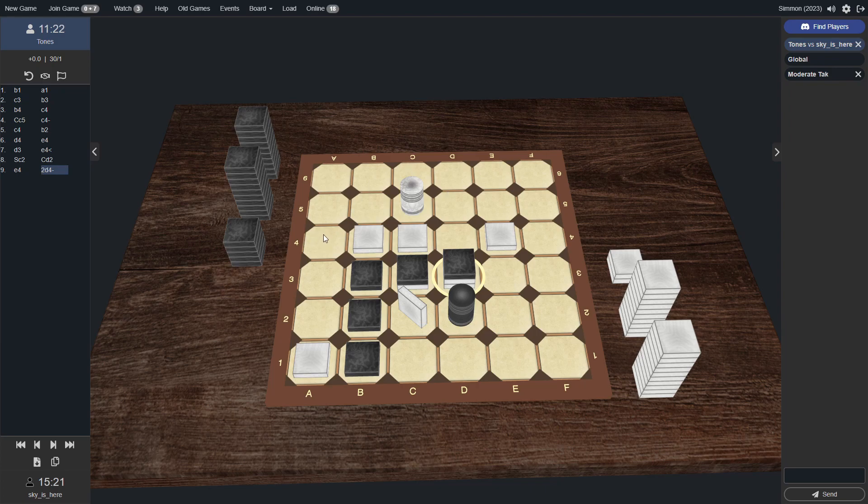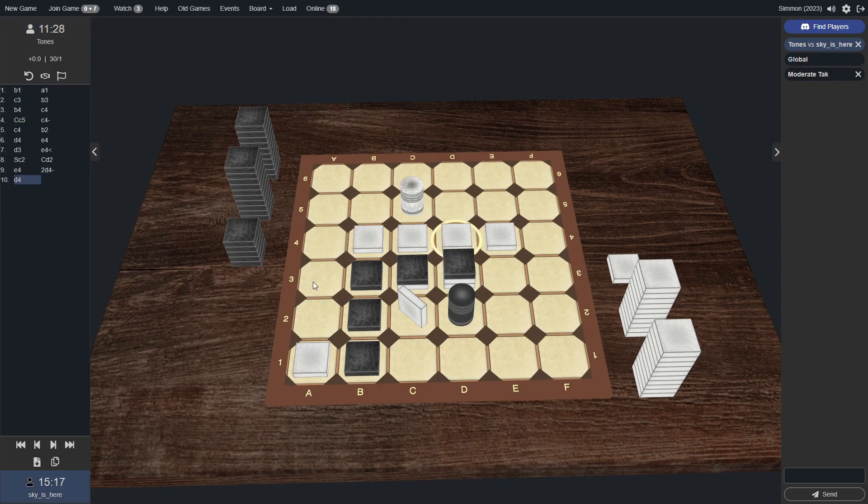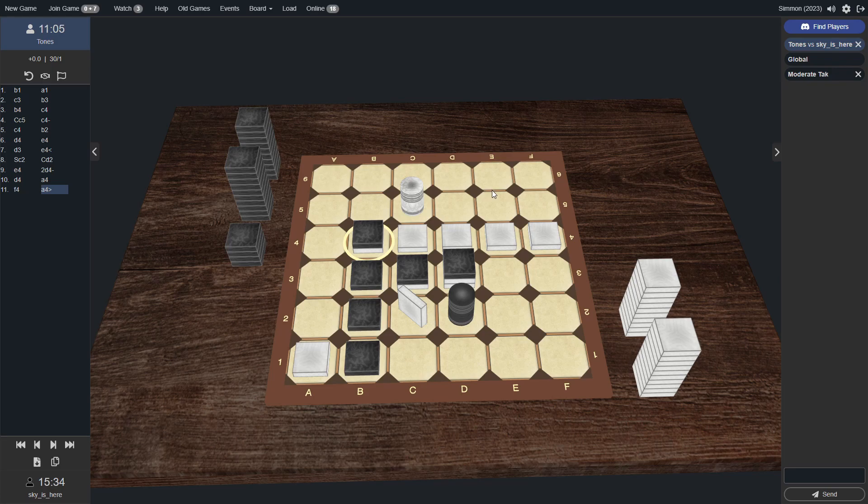I think white's going to want to fill in now at D4 because white has momentum in this horizontal direction for building a road. It's been black for a while, but now white can drop at D4 to continue that, and then black would have to make some sort of play to cut off white's road threat abilities — likely with a flat at A4. But then white would potentially play up at A5 to continue that. So he does play at A4. Now white may want to drop at A5 or down at A3, because that brings another piece able to come right onto B3 and also up onto A4 to continue that horizontal road threat. A3 looks good, A5 looks good. F4 isn't terrible either.